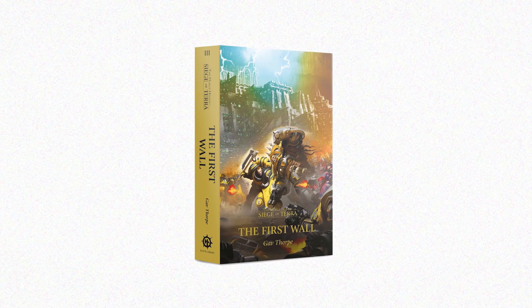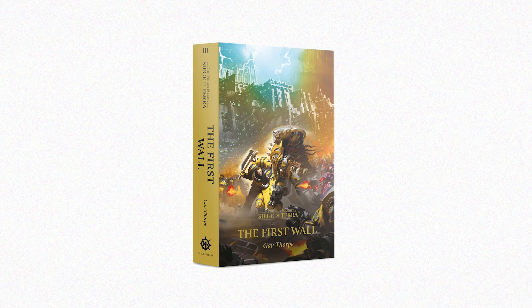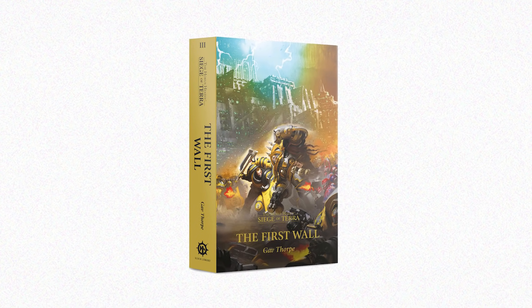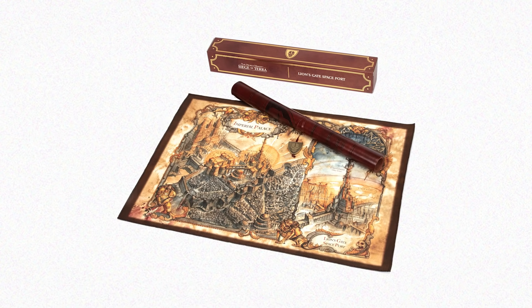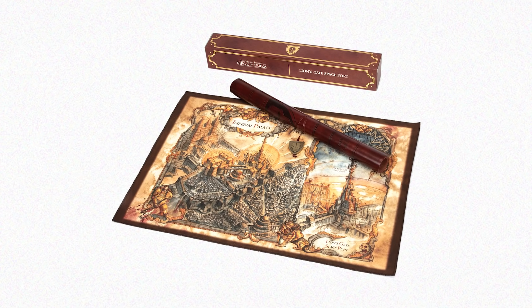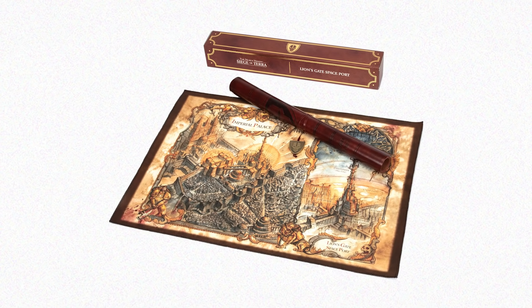The vaults of the Black Library open once again, and the climactic action of the Horus Heresy continues as the next instalment of the Siege of Terra series arrives in paperback for the first time. The battle depicted in The First Wall is so epic that Black Library have made a fancy map so you can track where the action is taking place.